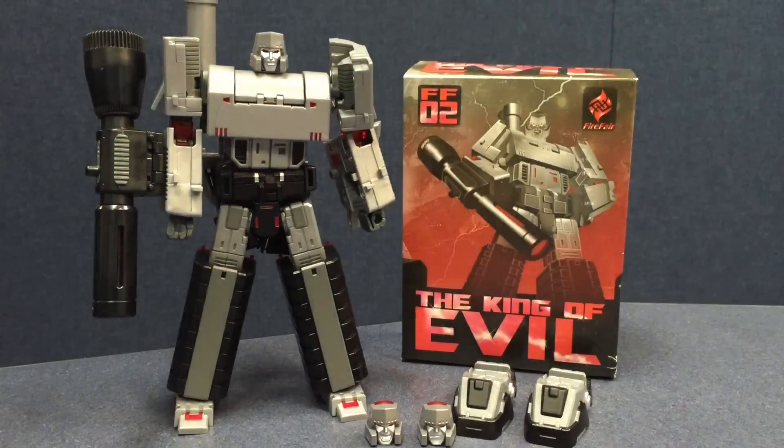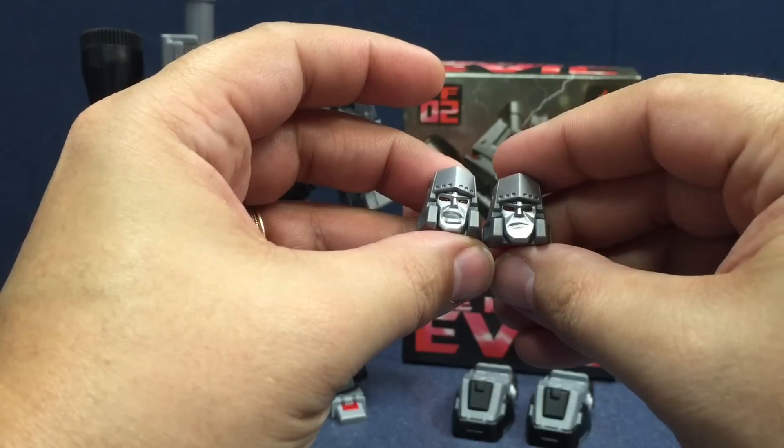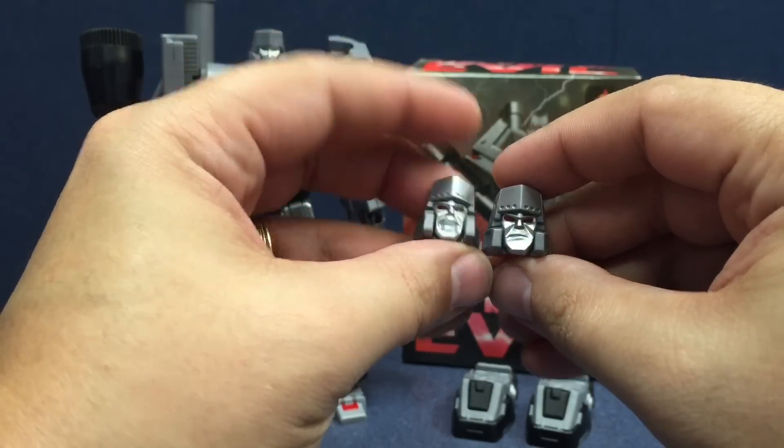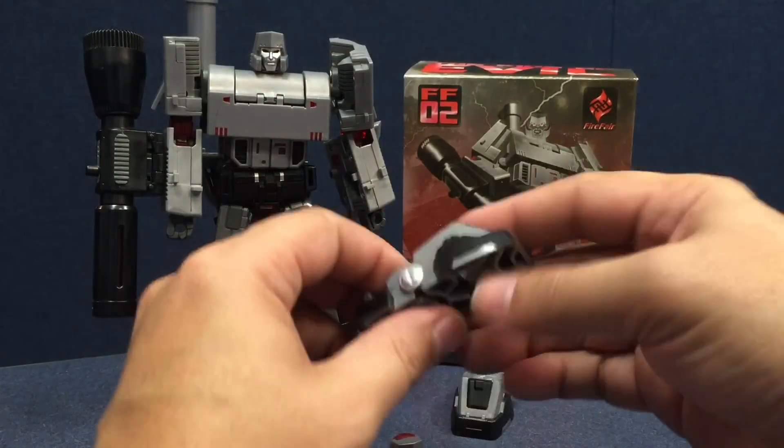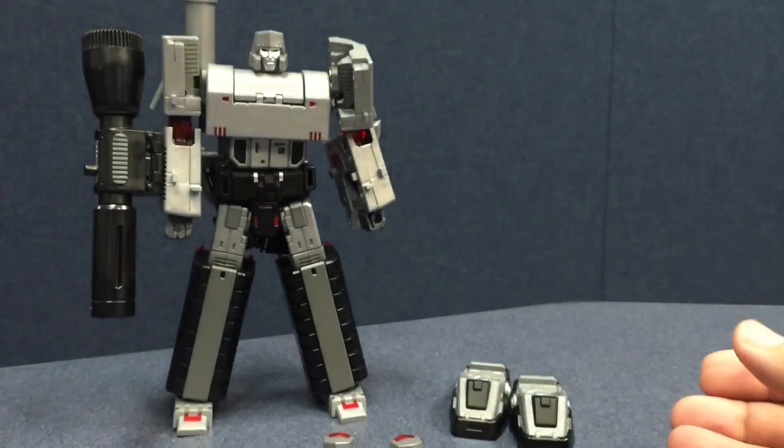As you can see, here's Hegemon by himself. The Firefarer kit comes with two extra heads — a kind of growly face and an angry face — as well as two feet extensions. It just comes in a little box and a plastic tray like that.